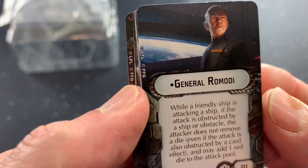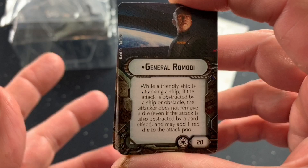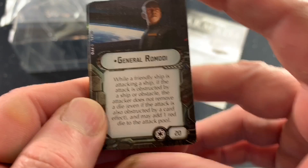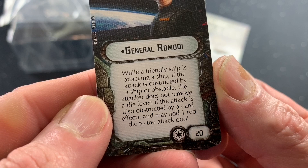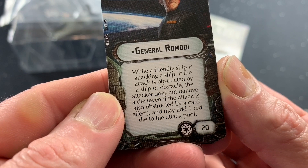Let's take a look at what we've got here. General Ramudi — love the artwork, great artwork, nice evil-looking Imperial Commander. For me I love the little cards because they give you more table room. The bigger X-Wing cards are a bit of an issue, but I do like them because you can see the art a little better, though art has nothing to do with gameplay. Cost is 20 on this one. While a friendly ship is attacking a ship, if the attack is obstructed by a ship or an obstacle, the attacker does not remove a die, even if its attack is also obstructed by a card effect, and may add one red die to the attack pool.